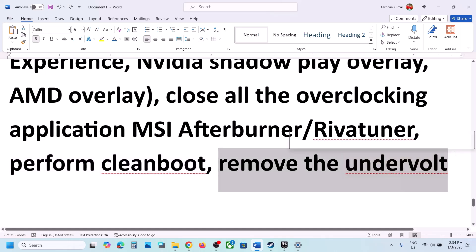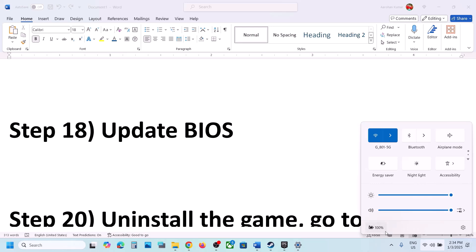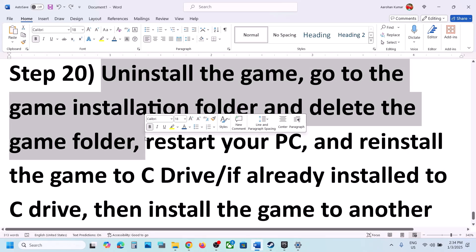Next step is to update the system BIOS. Go to your system manufacturer's website — Dell, Lenovo, or whichever brand you have — select your model number, find the latest BIOS update, and install it. For laptops, make sure the battery is above 10% and the AC adapter is connected during the BIOS update. Your system will restart during the process — do not unplug the power cable. After the BIOS update, log in and launch the game.